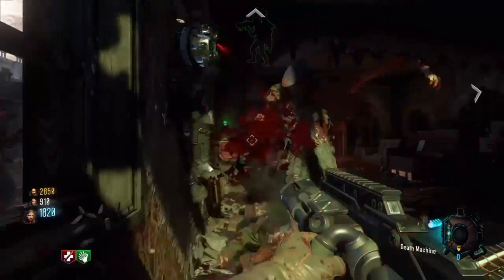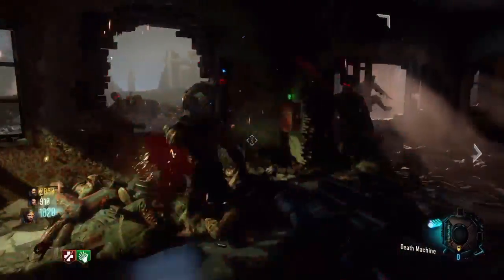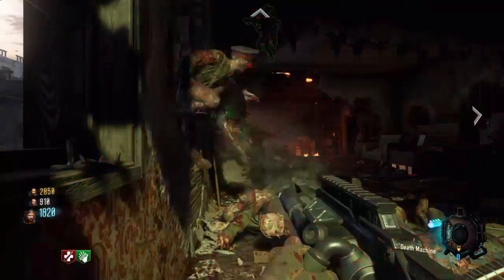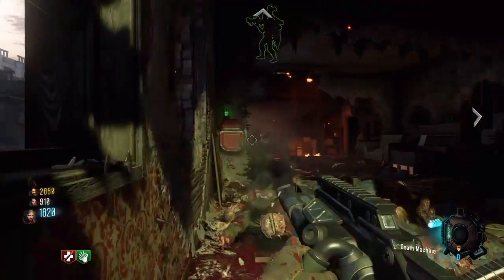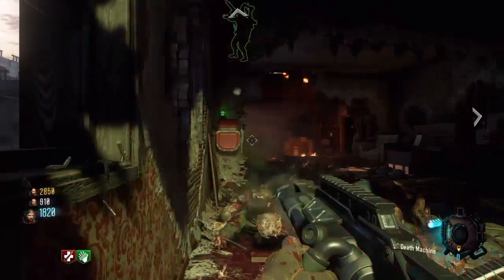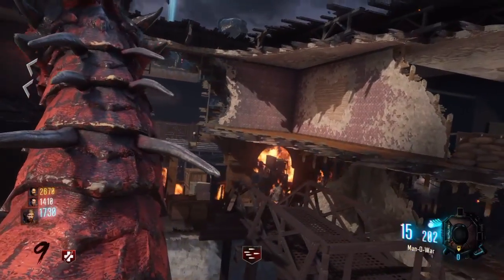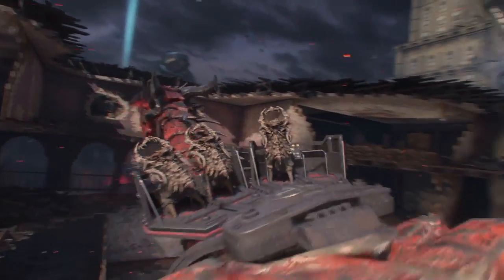Now, in order to do this, if you have two guns, you want to just go ahead and proceed to pack-a-punch one of your guns, and then simply leave it in the other pack-a-punch, then go ahead and walk away, go back to the dragon, and simply wait for a death machine — I'm Feeling Lucky or a death machine gobblegum — and then pop it right next to the dragon.